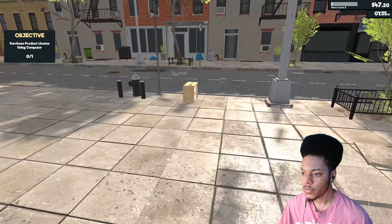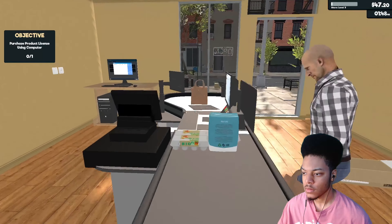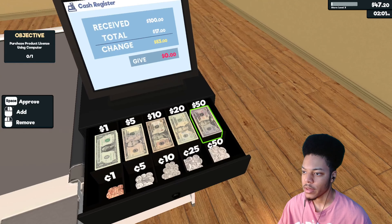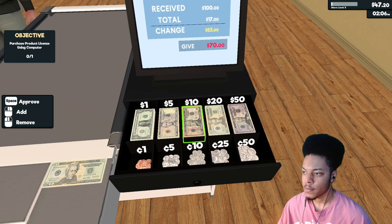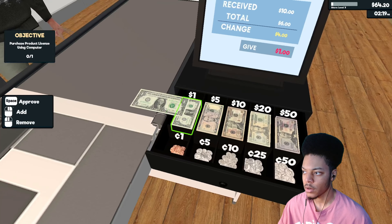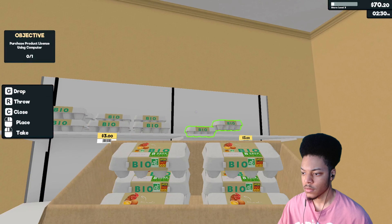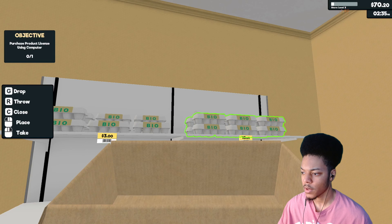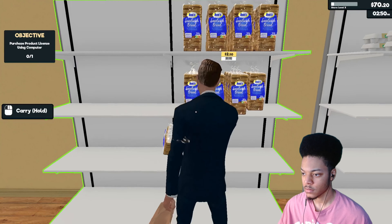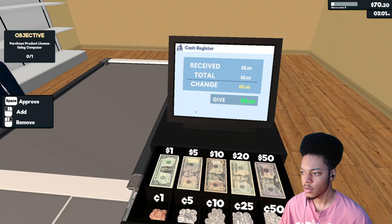All right. What — his change? Oh my gosh. All right, 83 cents. Four dollars — give me this. There we go. She said it was too expensive — the bread, the bread wasn't all right. Take the money — there we go.